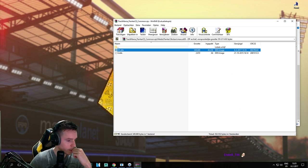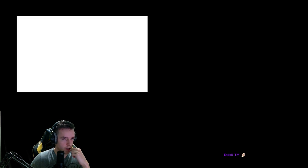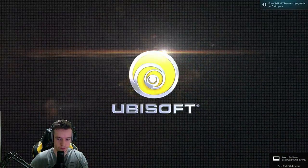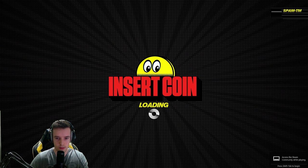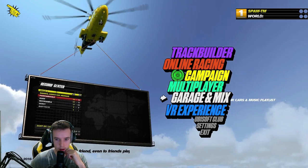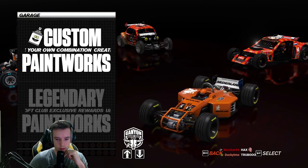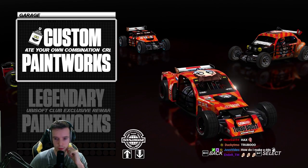Now we open up Turbo. Once it loads, click through the menus — insert coin — and go to the Garage. Click on your Garage and please wait. The best skin to see it on is this one here.